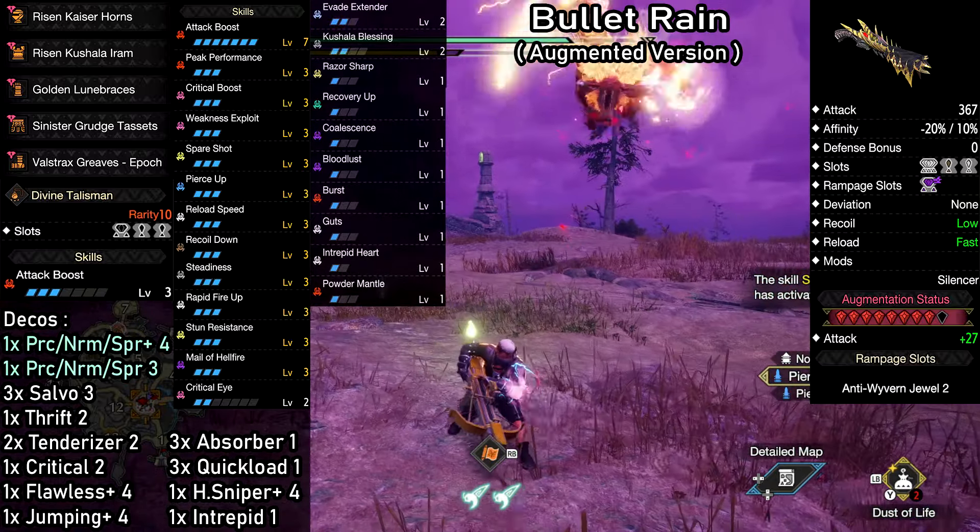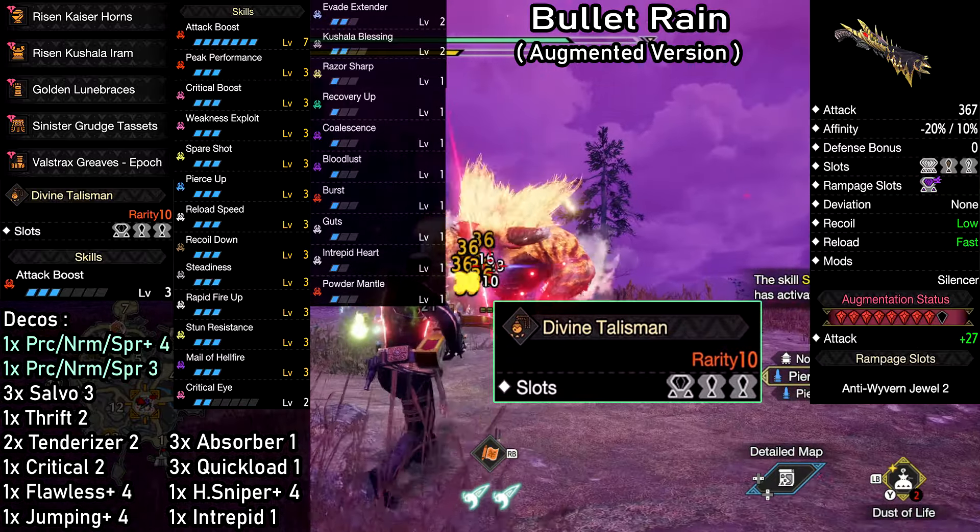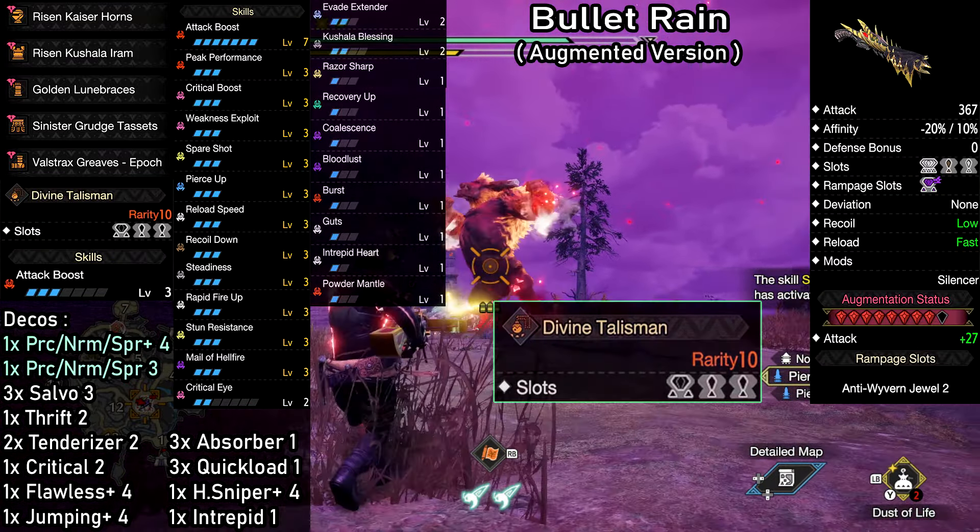To get all the essential skills, you only need a talisman with 1 level 2 slot and 2 level 1 slots. The attack boost I have on mine is not even necessary.